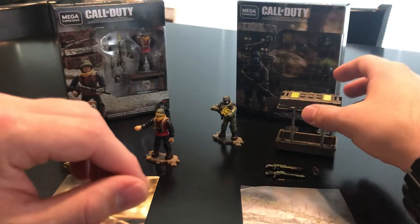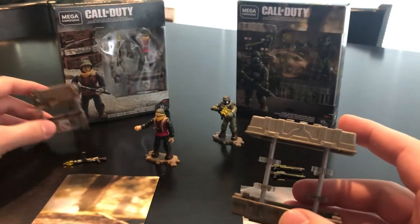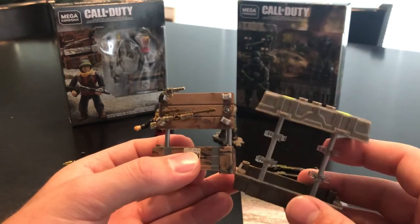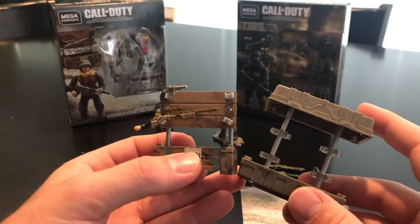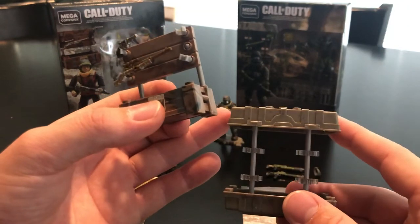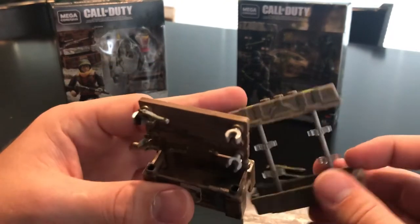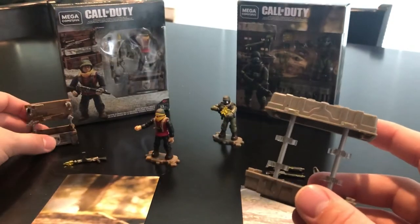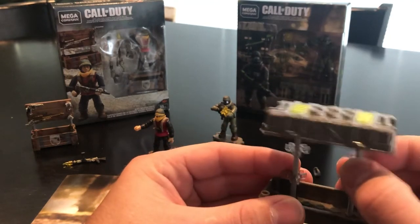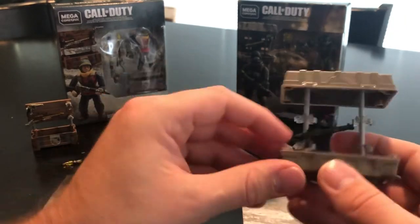On the right we have the close quarters set. The care package is set up differently than the World War II one — it's a lot bigger. If I remember correctly, these were provided in most of the initial sets when it was Mega Bloks, to hold all the additional accessories for figures. The molding is nothing new — we've seen this from day one. They have rods through the middle and triple pegs so you can attach the firearms and have it displayed.